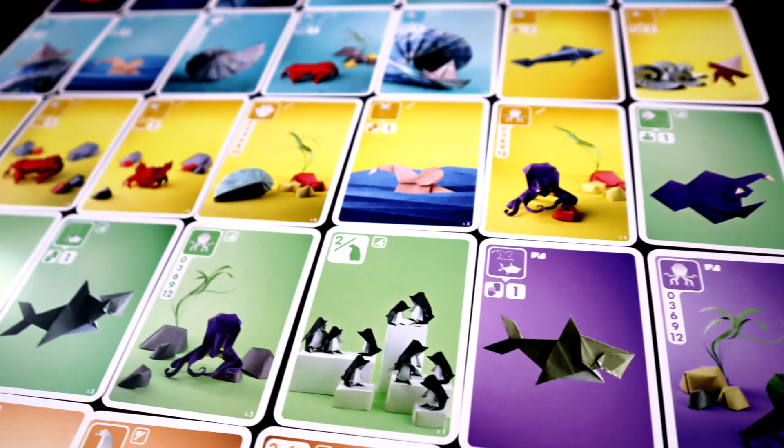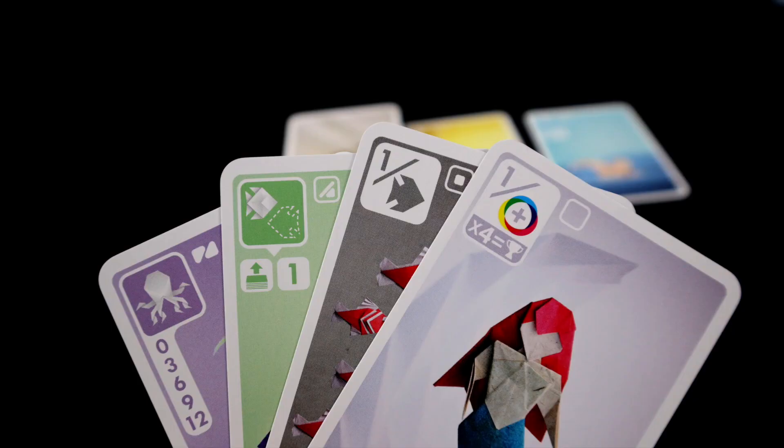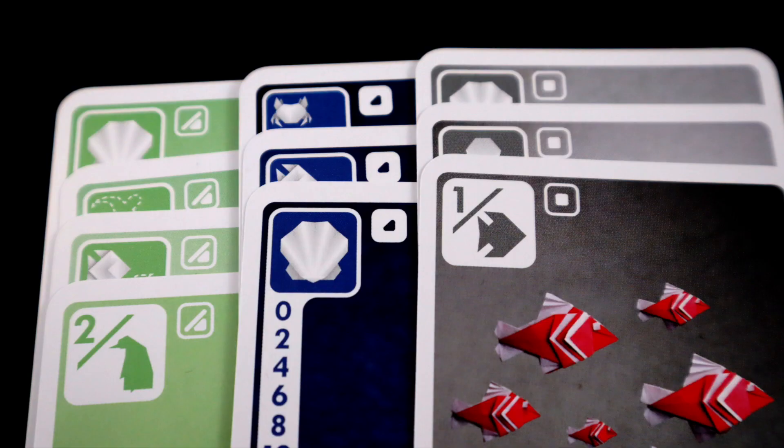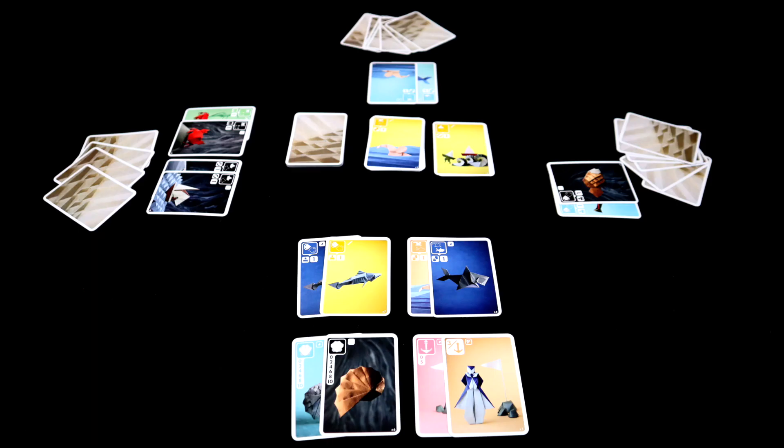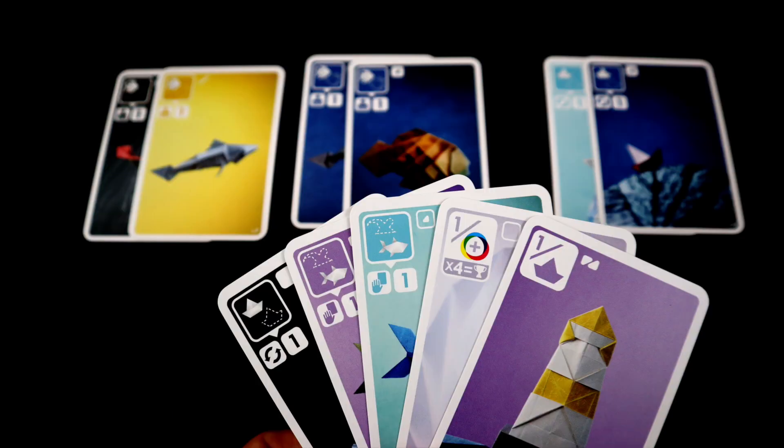Your first few games will be a bit slow, just because everyone will be admiring the cards. They are also all nice and clear and easy to play with, with easy to understand icons and double coding to help anyone that has trouble with the colors. The one tricky bit is we would have liked something to keep track of scores — perhaps a simple card system like they have in Star Realms — but it is easy enough to use a phone or grab a pencil.